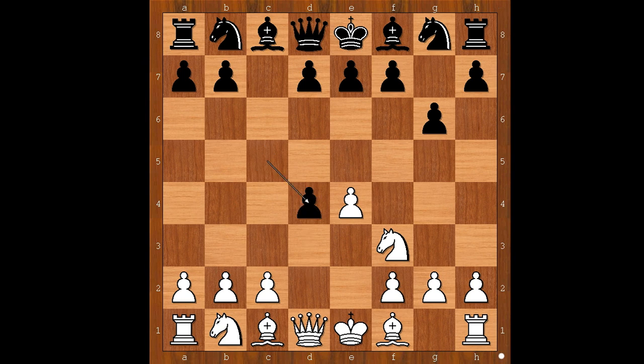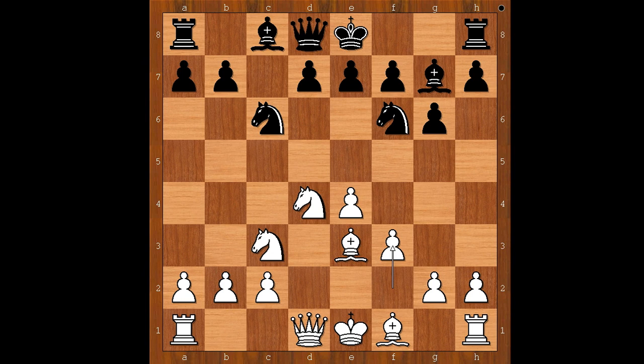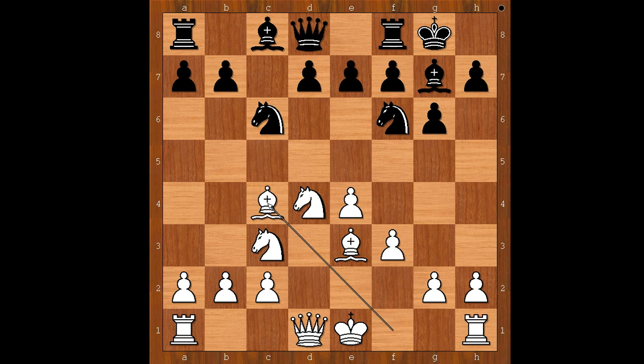d4, c takes on d4, knight takes on d4, knight to c6, knight to c3 — these are all the standard opening moves. Bishop to g7, bishop to e3, knight to f6, f3 intending queen to d2.